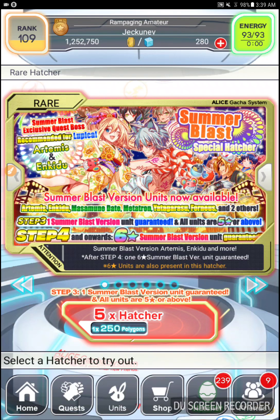Hello, Maddy, also known as HelloInterloper, here. So I finally have 280 polygons, which means I'm going to be able to pull the 5x Hatcher for 250 polygons. Unfortunately, I don't know if I'm going to be able to pull past that because I simply don't have the polygons. But it seems here that Step 3, which I'm doing, has one Summer Blast version unit guaranteed, and all units are 5x or above. So I'm crossing my fingers hoping that I get either Artemis or Enkidu, because they're both really good against Lupica.